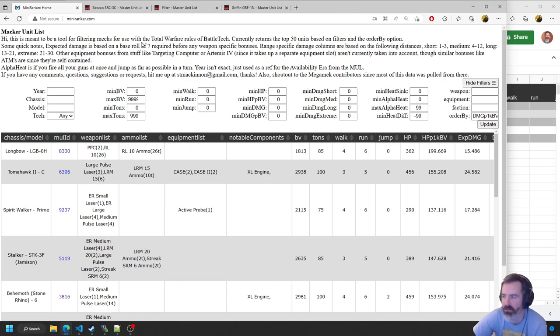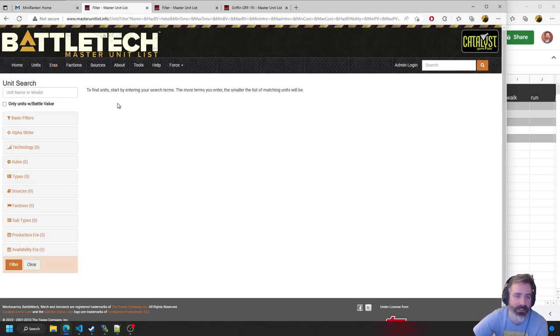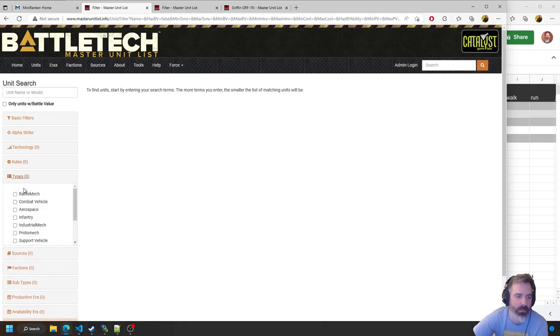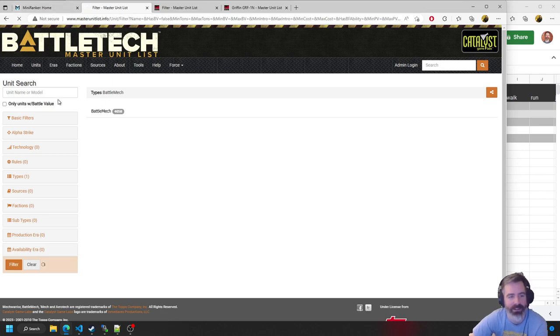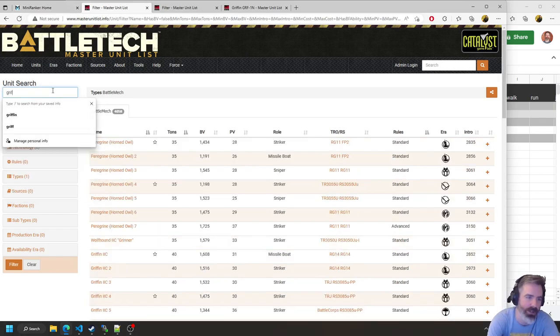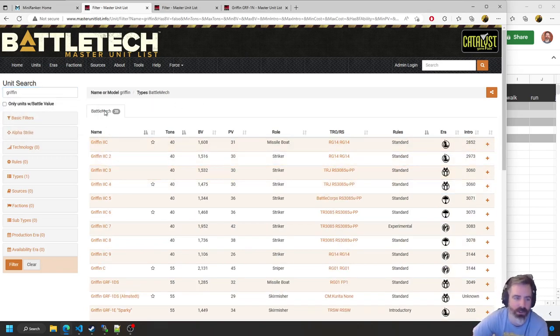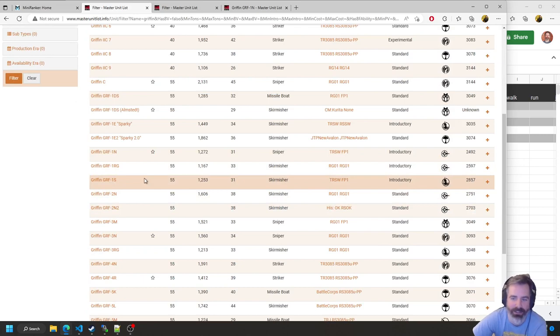When I first started playing, I found it kind of overwhelming how many different units there are. If we go on the master unit list here with no filters on, it takes forever to return — 4,000 different variants of battle mechs. It's pretty daunting. Even when you go in and search for something like a Griffin, there are 35 variants and not much info at a glance aside from role and battle value — like what do these guys actually do?